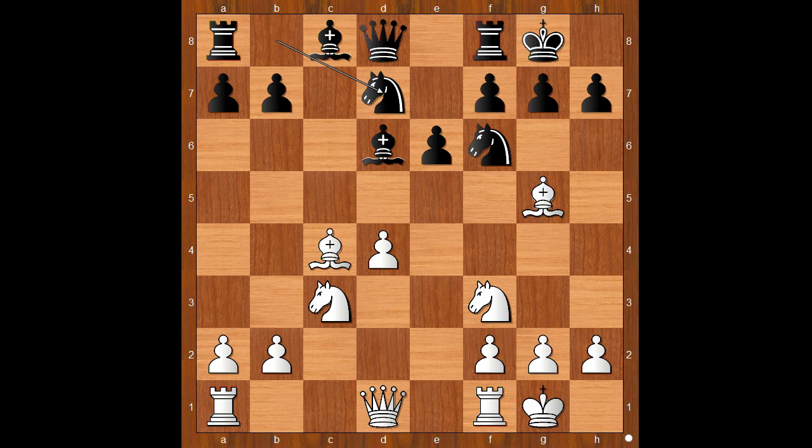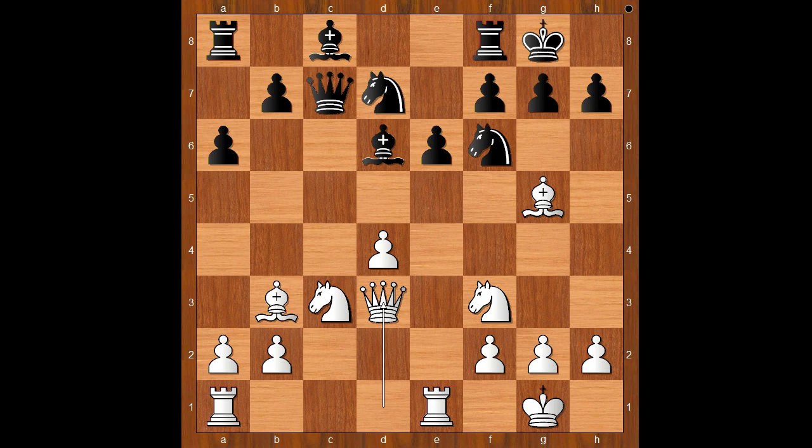This is a classical defense by black. Rook to e1, queen to c7, bishop to b3, a6, queen to d3. White has a simple plan: to create a battery on the long diagonal and to visit the black king. Will it work?